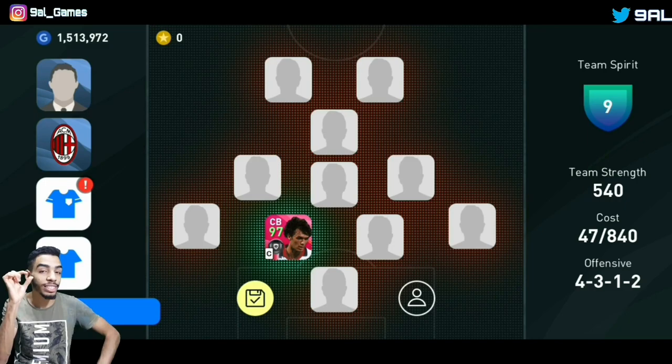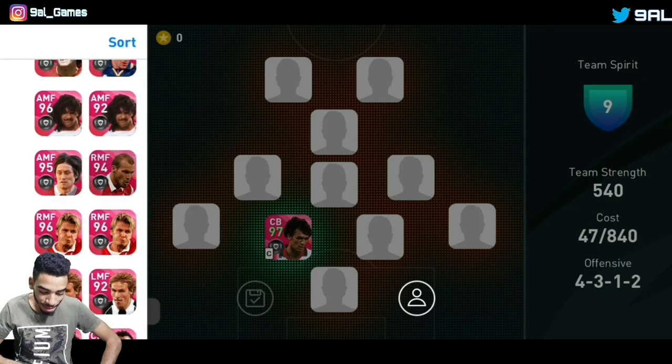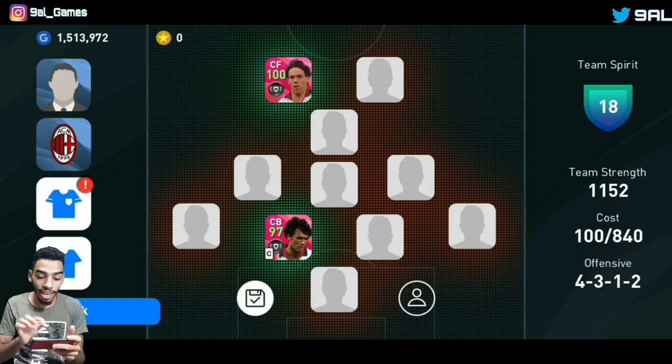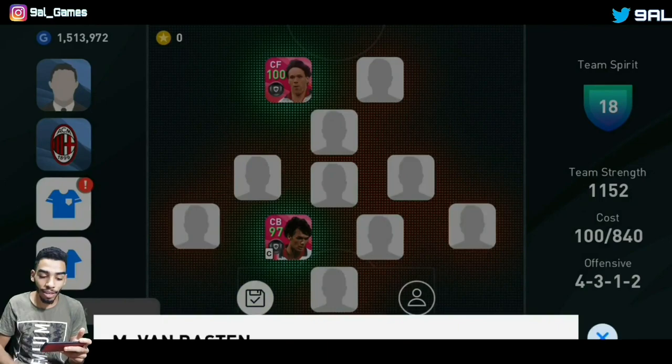Let's go from the center forward position. The first center forward we're gonna use — you guys know it — it's the one and only big boy Van Basten. We have him as a 98 card, and here he is: Van Basten 99 rated, but when we put him in the team he gets boosted to 100. Van Basten is an AC Milan player, so using AC Milan as our model team is why he gets that boost.